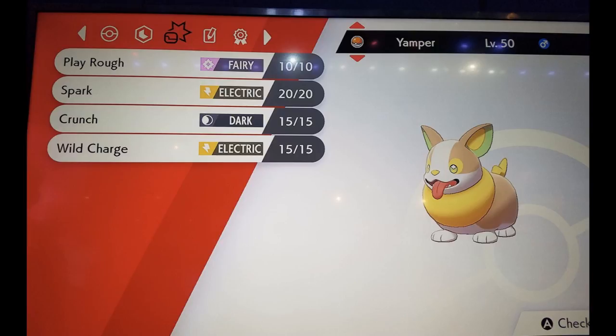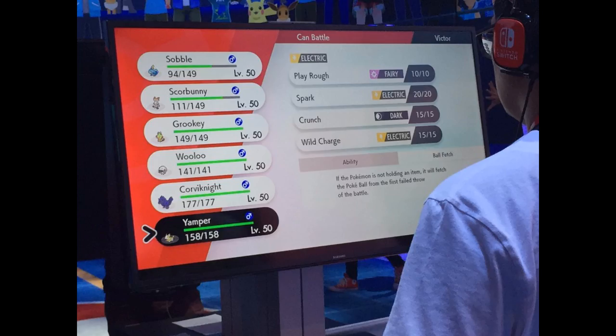I'm really excited to see what Yamper evolves into — I think it has potential design-wise. I'm hoping it gets a second typing, potentially fairy, since it gets access to Play Rough, though we've seen Pokemon like Stoutland get Play Rough and it's just fitting for a dog Pokemon. It also gets access to an all-new ability called Ball Fetch, which collects the first failed throw of a Poke Ball.